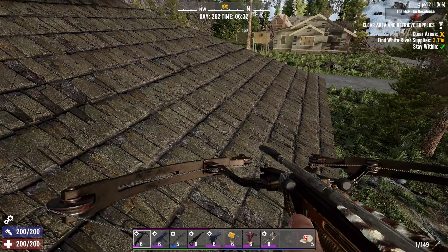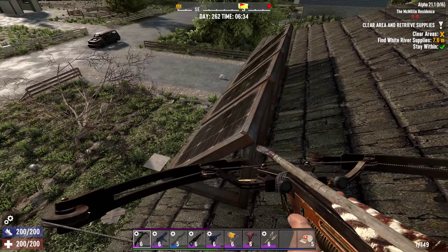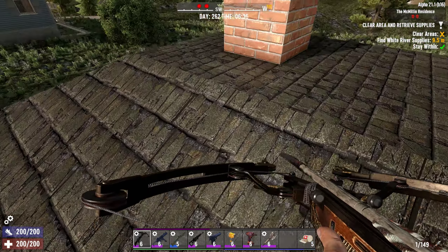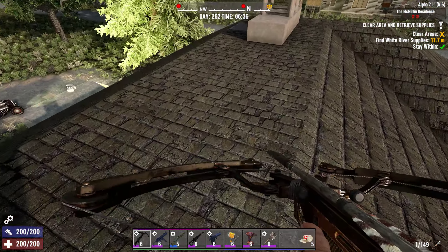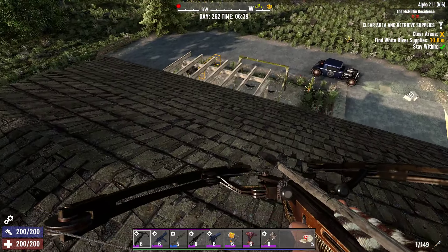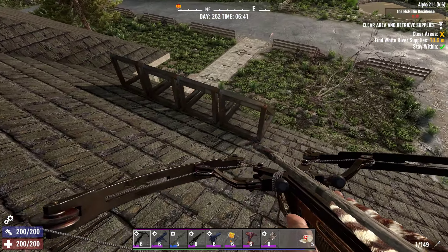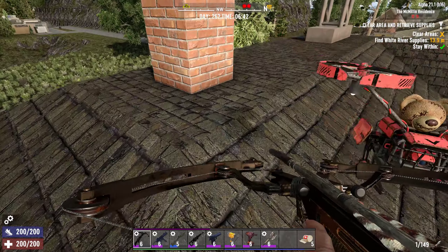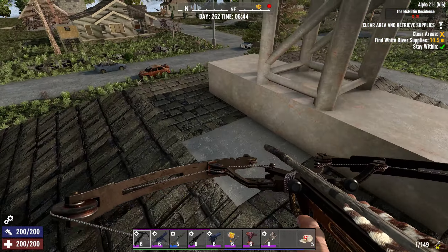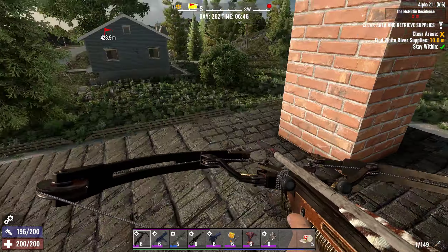Let's check the roof out. This house comes with solar panels. Incoming enemies — prepare for conflict! There's people in the attic. I better get them before they do damage — I don't want them damaging the roof. Anyways, that roof looks good, got solar paneling.